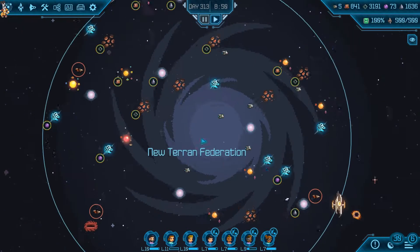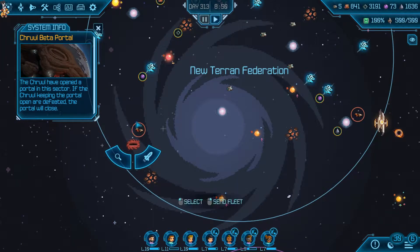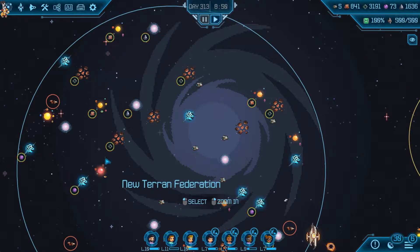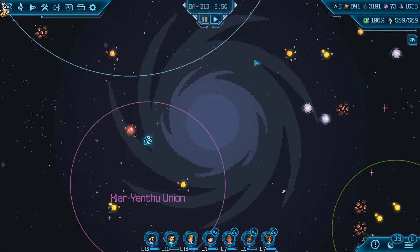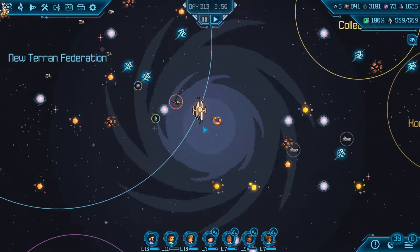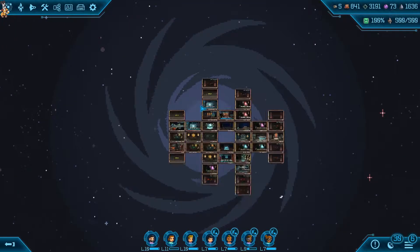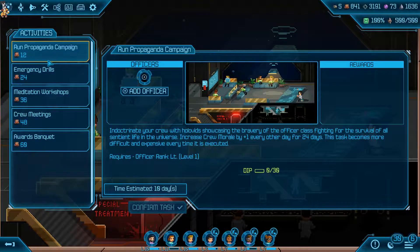Have we got any threats anywhere else? There are literally no missions. Although, there is a portal that's just appeared over here, and it does have a tier 4 and two tier 2s on it - that's a worry. It's probably going to fly to here still. We've got quite a bit until we have to get there. Doctrine out your crew with hollow vids - crew morale goes up by one every other day for 24 days. This task becomes more difficult and expensive every time it's executed.